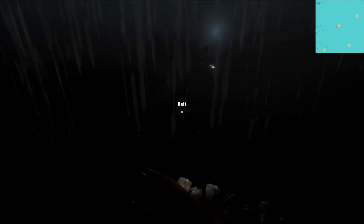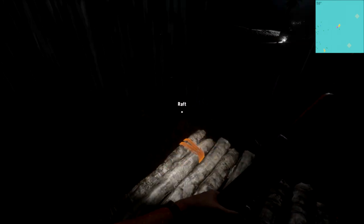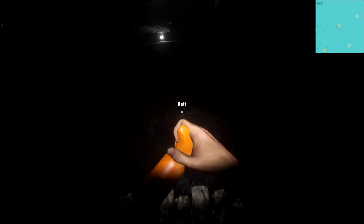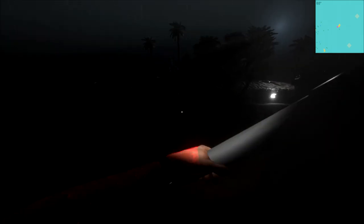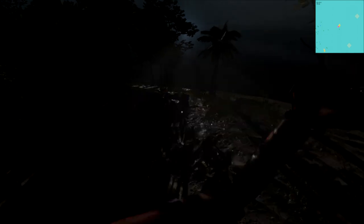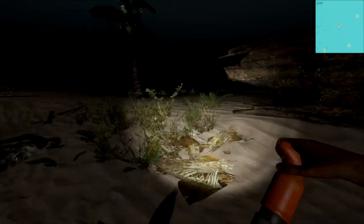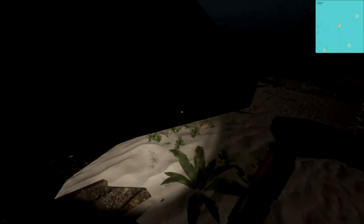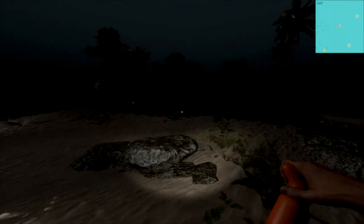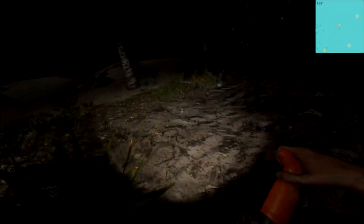All right, here we are - the island. I think we're close to it. What is that glowing thing right there - is that just a light from the moon? This is... I've never experienced darkness like this. What is that? This is really weird. Wow, the lighting in this game is well done - extremely well done. This island doesn't seem to have anything except creepiness. It's very good at creepiness. I'm looking for obviously Easter eggs, and it doesn't seem to have much of anything unfortunately.